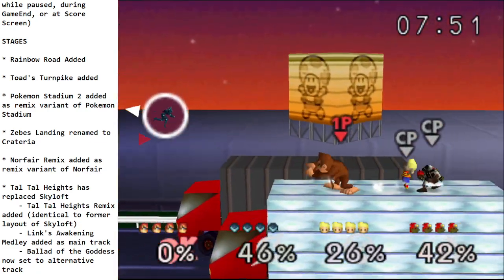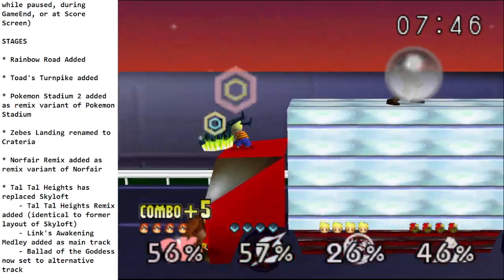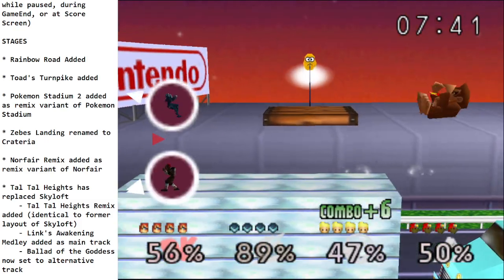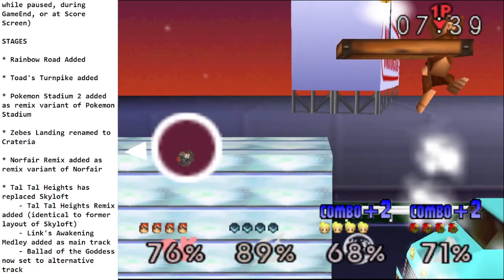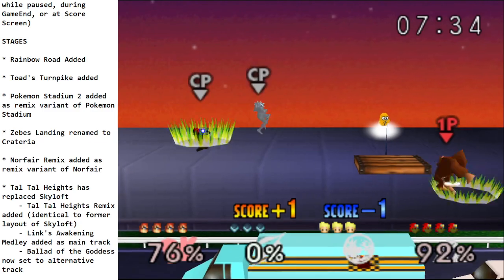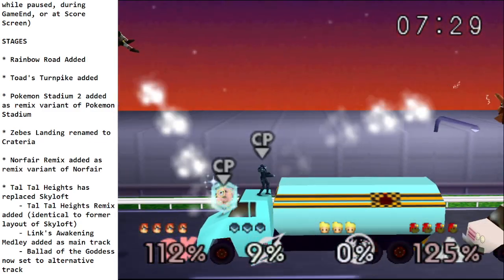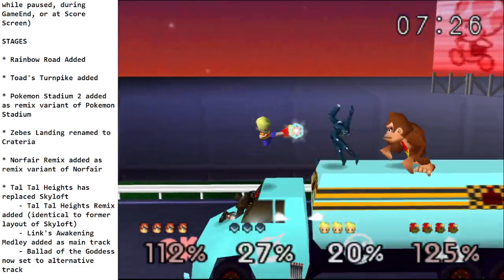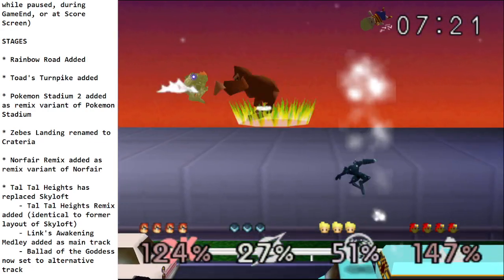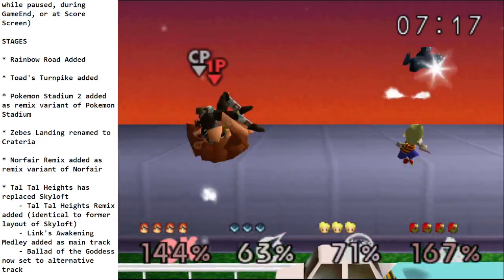Toad's Turnpike is another stage that people in dev have wanted for a while — it finally got made. There's a lot going on, similar to Big Blue, with a moving road beneath. The fronts of the cars will do damage, but you can run in the road. Sonic is fast enough to outrun the road. Even the starting race sign that goes by is actually a wall and can push you.